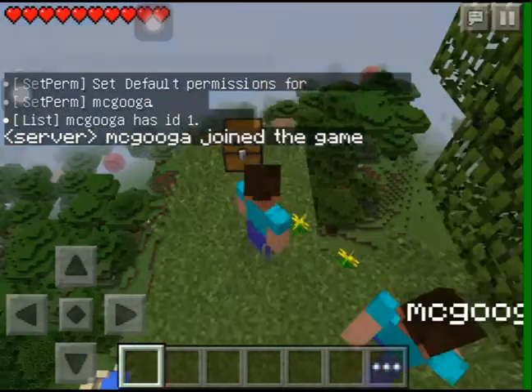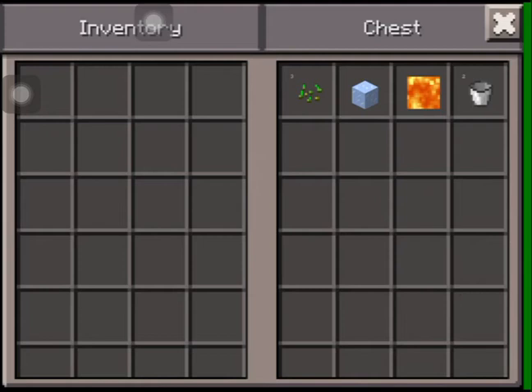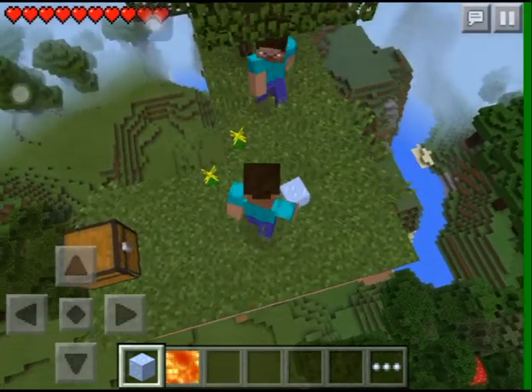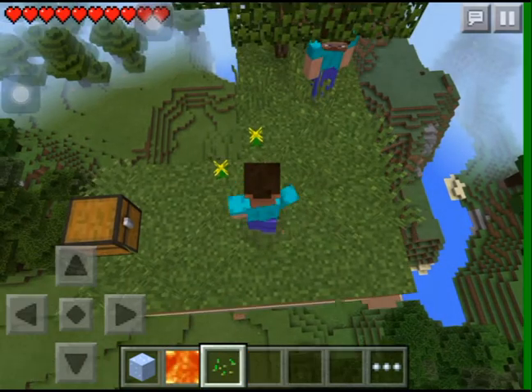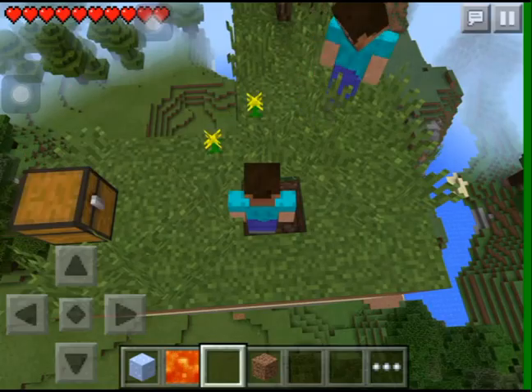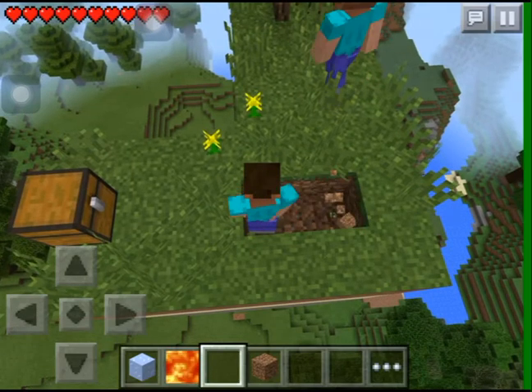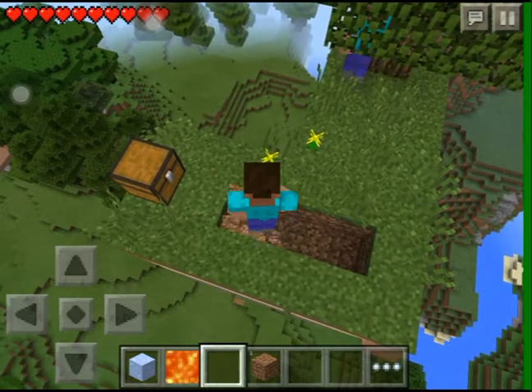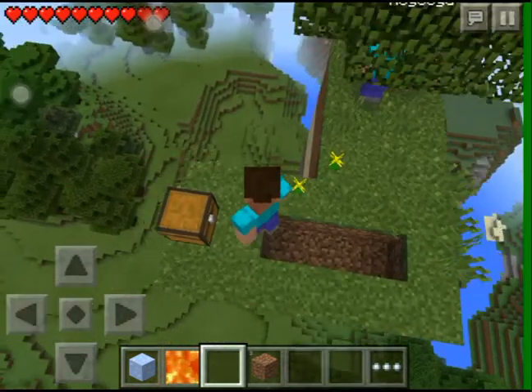Hello, are you there? Okay, so let's get the ice and the lava. Where are we going to play? There's some seeds. I'm going to stop mining the world. So this is going to be the cobblestone generator.